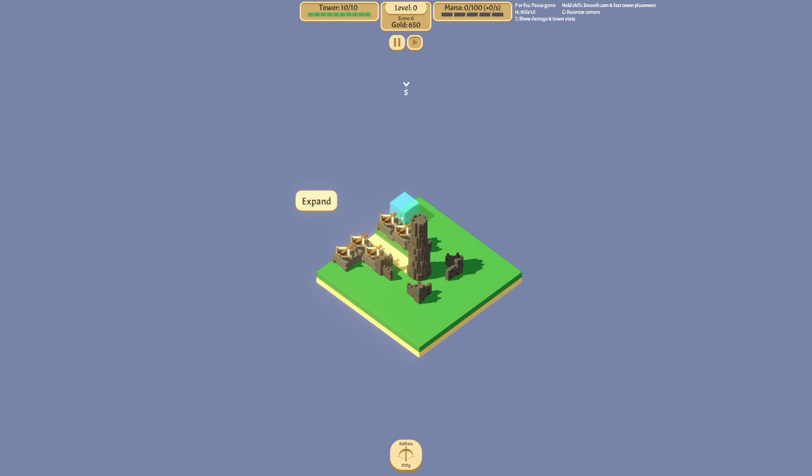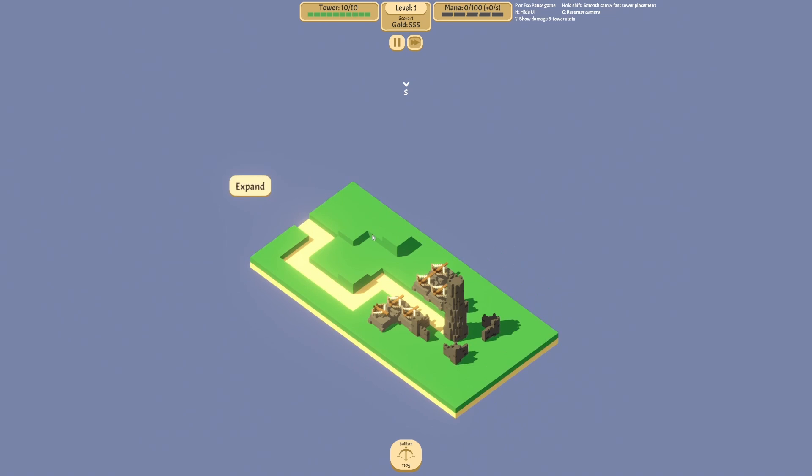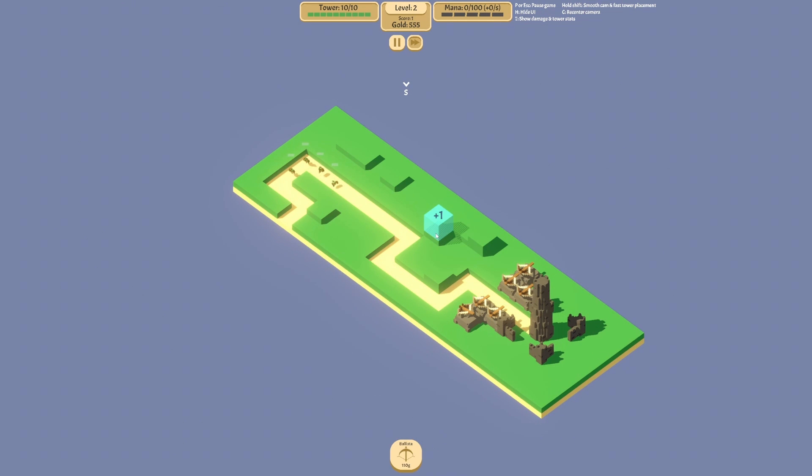This is level one so it expands, and here come the enemies — just one. We expand again. As you place towers they become more expensive, and this plus one basically helps with the range. I'm just going to turn the music down — sorry about that.